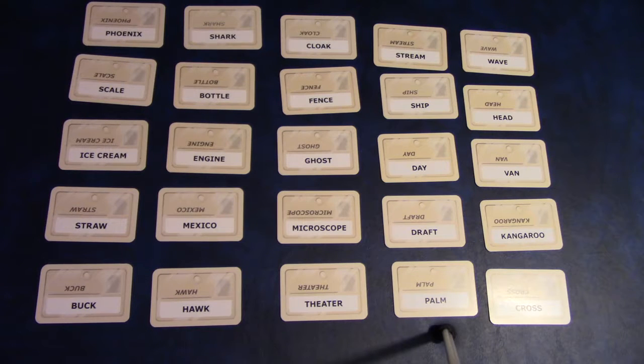Maybe the blue clue giver says 'water, three.' The number after the clue is the number of cards she is saying match the word 'water.'